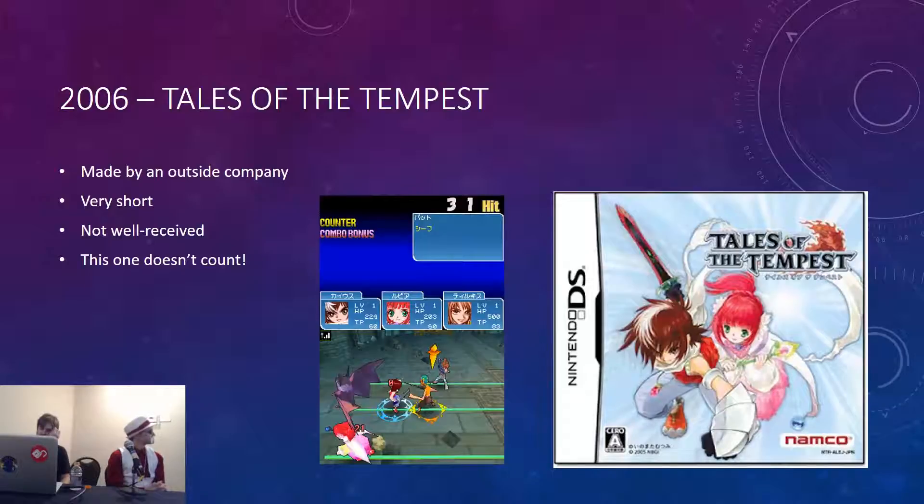We have Tales of the Tempest, made by an outside company called Dimps — perhaps most famous for making the Sonic Advance series. It was a short game with a story that didn't live up to expectations, and people didn't find the combat very good. It has the honor of being the only game to be no longer considered part of the series, kind of. In 2007 Namco announced a classification method: the main series games are called Mothership Games, and spinoffs are Escort Games. The recently released Tales of the Tempest was listed under Escort Games, and that is where it has stayed.